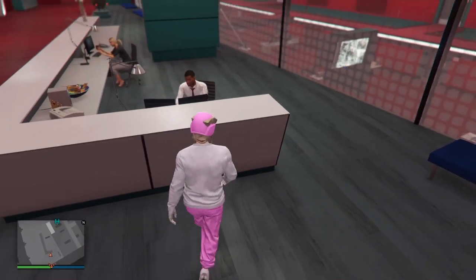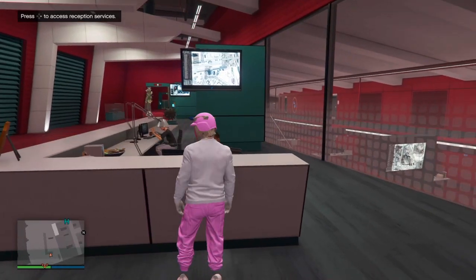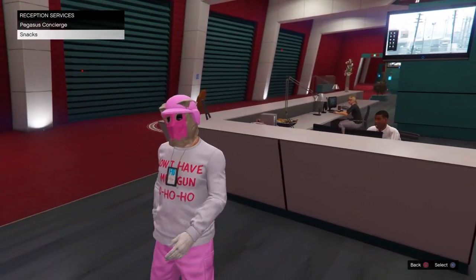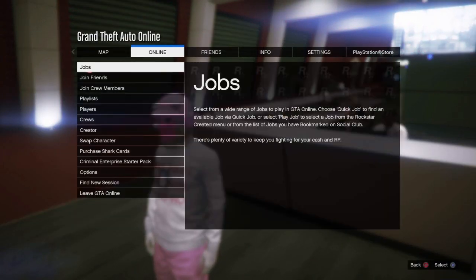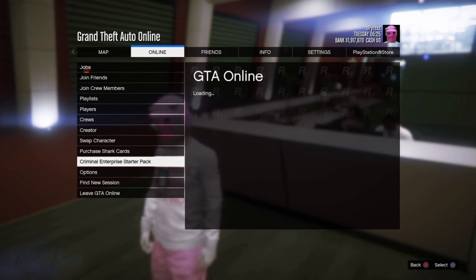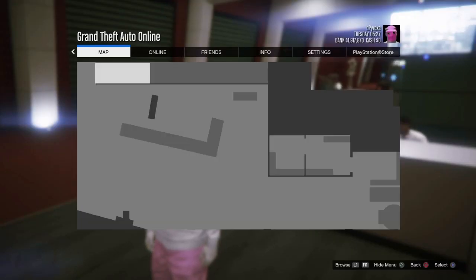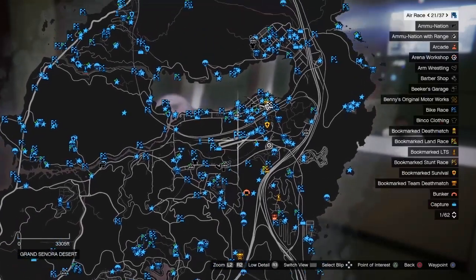If you guys didn't understand: walk to the guy, aim your character toward the wall right here, walk forward, right D-pad, pause, Online — and you come to Criminal Enterprise. Press X on it, then back out of it, and go to Maps, Switch View. You guys can see the drops now.